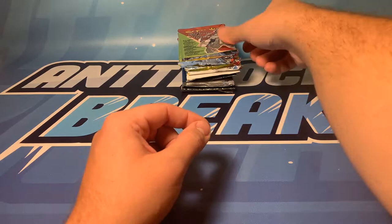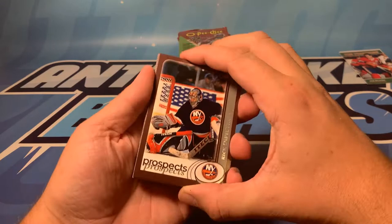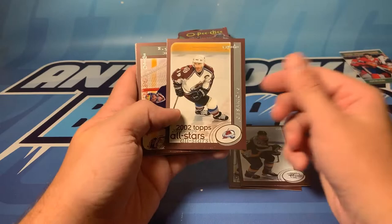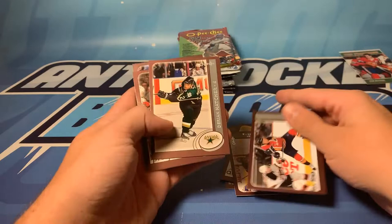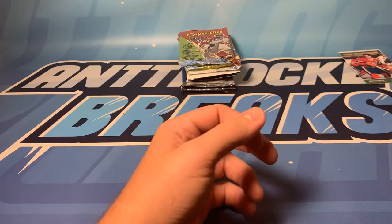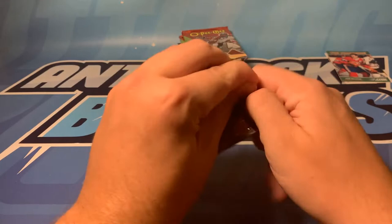We're diving into OPC. Again another set I like. You get a lot of base but the inserts in here are really flashy so it's fun to see what we pull. Right off the bat a prospect of Rick DiPietro, number one overall pick. We got John Erskine, Scott Hartnell - Hartnell down! We got an all-star of Joe Sakic, Mark Denis, Nicholas Hagman, Darian Hatcher, a prospect of Vaclav Nedorost, and a prospect of Mike Van Ryn. Neat stuff there - all base but neat regardless.